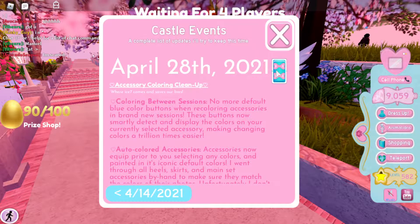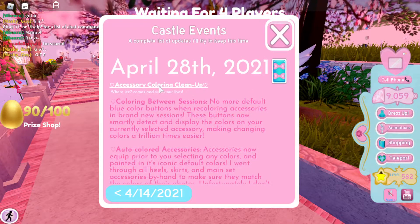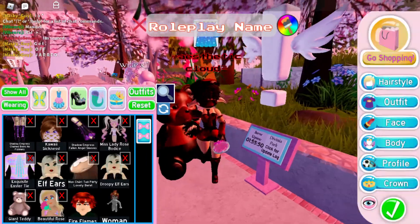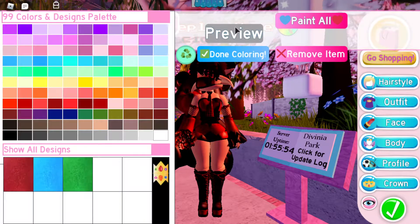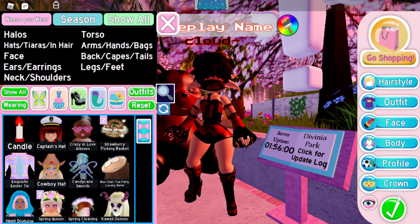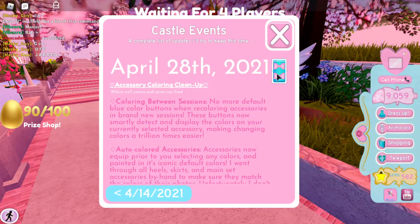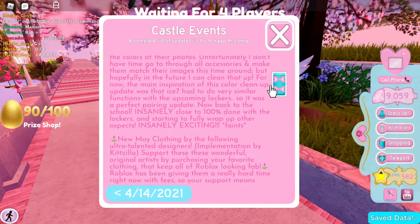Mini updates — like accessory coloring cleanup. So just in case, for example, I add today blue, but now it's sunny, it goes into its default color. It's a really cool update — auto-colored accessories go back to their normal color as you just saw.